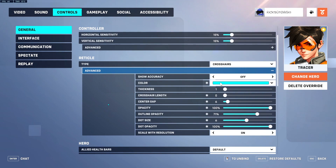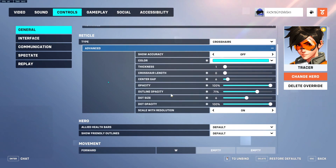For my crosshair, I just use the blue size 6 dot with 100 opacity — nothing special there — and 71 outline opacity.